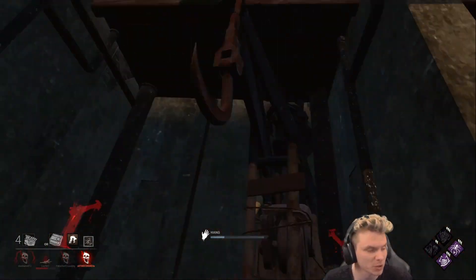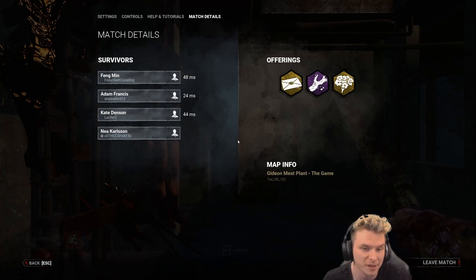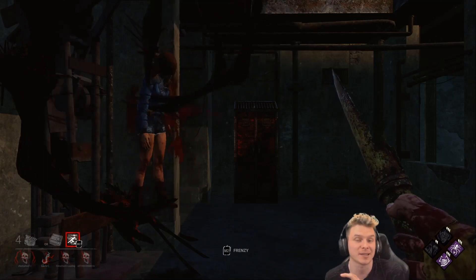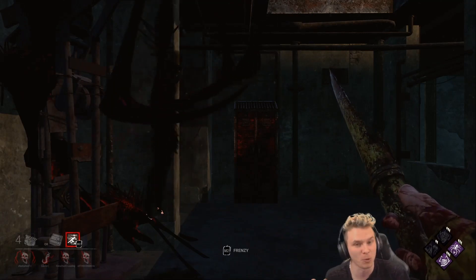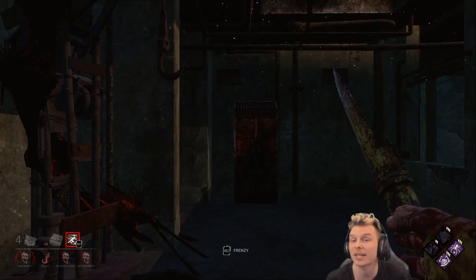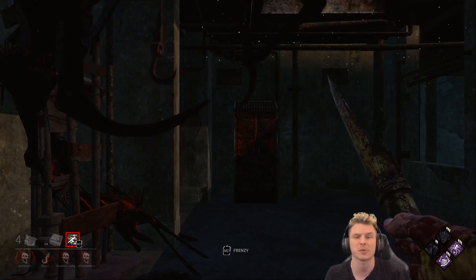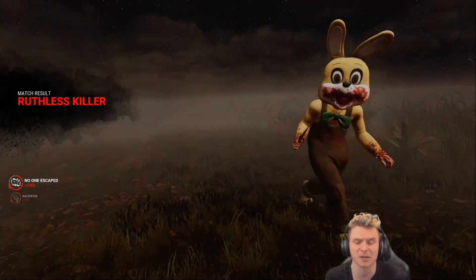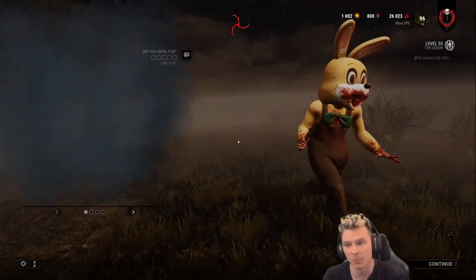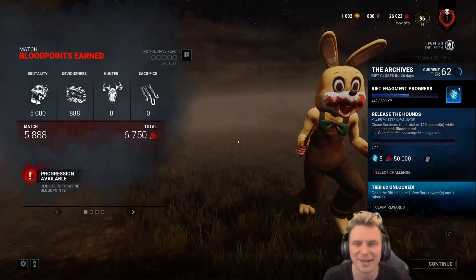We put out educational, informative Dead by Daylight killer and survivor content five days a week. If you want to tune into the live streams, please make sure you do. Just to show you there was no map offering played and I have no add-ons either — we just got really good RNG on the roll. I am currently at rank one as well. It just goes to show that this build works really well when you're using Play With Your Food on Nemesis, forcing the stuns when you can, letting go of chase when you can — you put survivors in a really awkward situation, especially if they decide to heal. Thanks once again and I'll see you in the fog in the next video — have a good one.